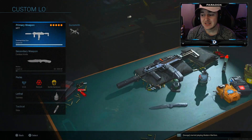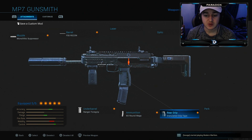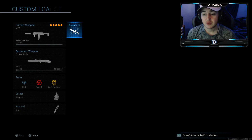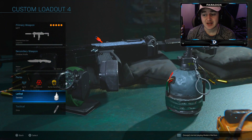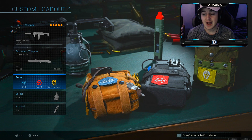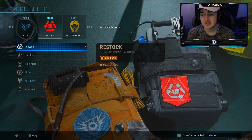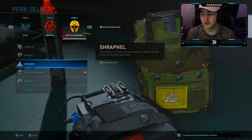Next is the MP7. I've changed this class up a bit — it now has a suppressor instead of a red dot. This is a rushing, stealthy class. I'm running monolithic suppressor, the FSS Recon barrel, Ranger foregrip, 60 round clip, and graduated grip tape. It's a super nice weapon and I enjoy this class a lot. I'm also running the combat knife again.